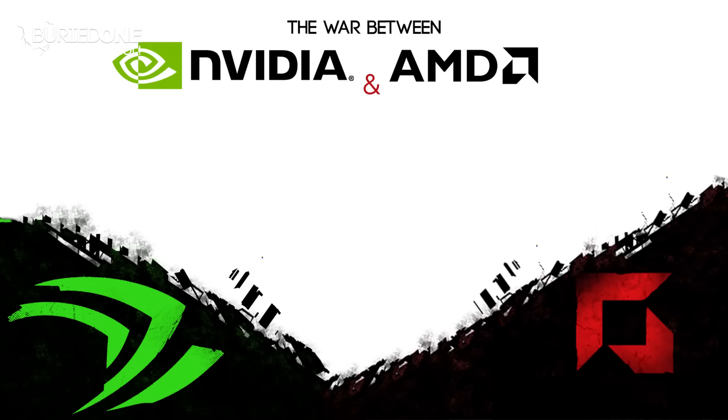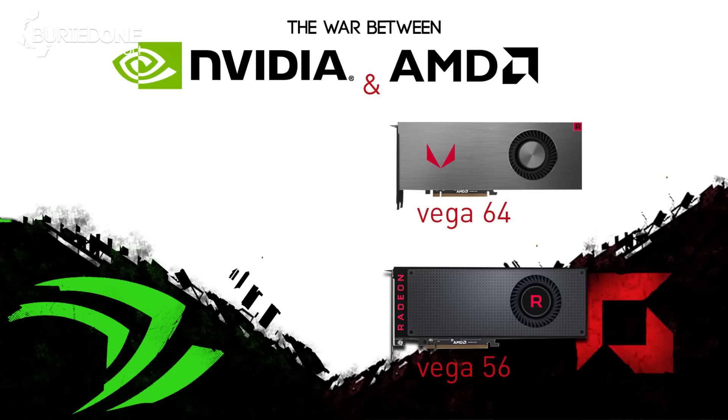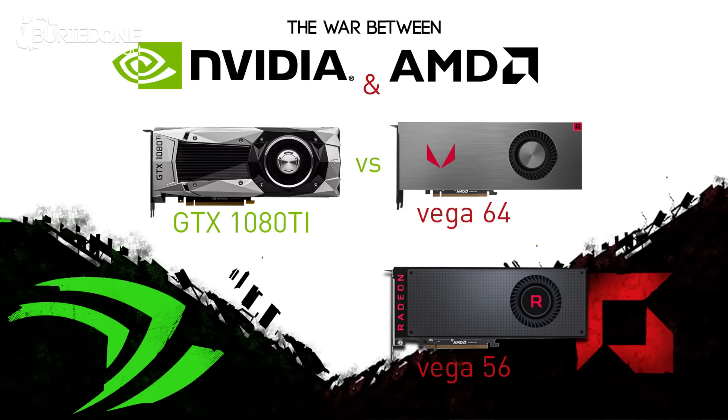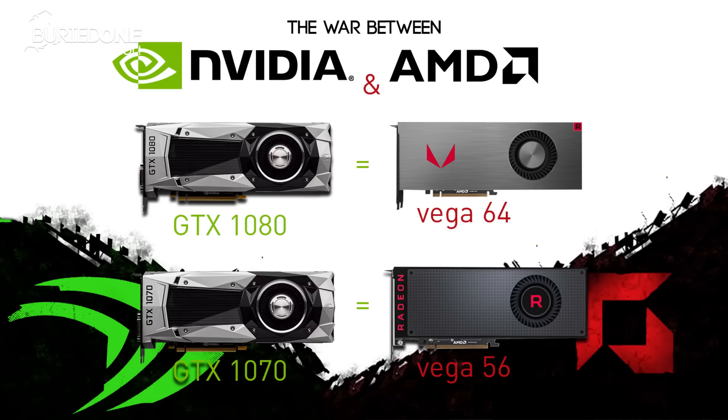AMD has released their Vega 64 and Vega 56, wanting to compete against the GTX 1080 Ti and the GTX 1080. But it turned out that the Vega 64 was only performing the same as a GTX 1080, and the Vega 56 was only performing the same as about the GTX 1070.